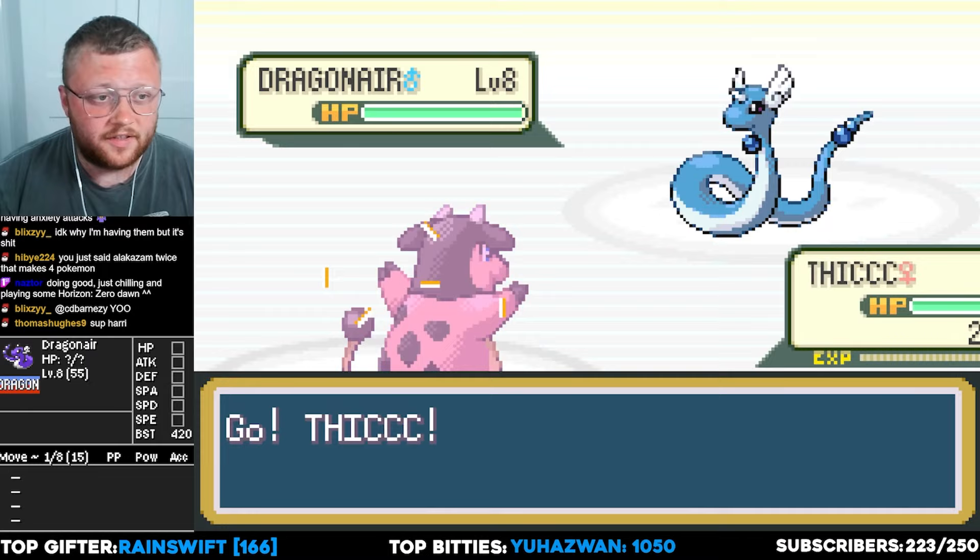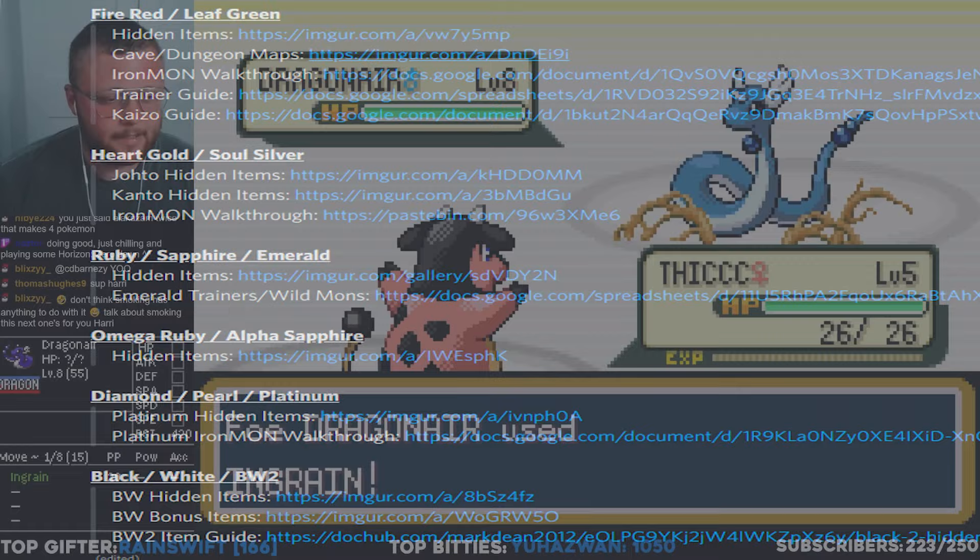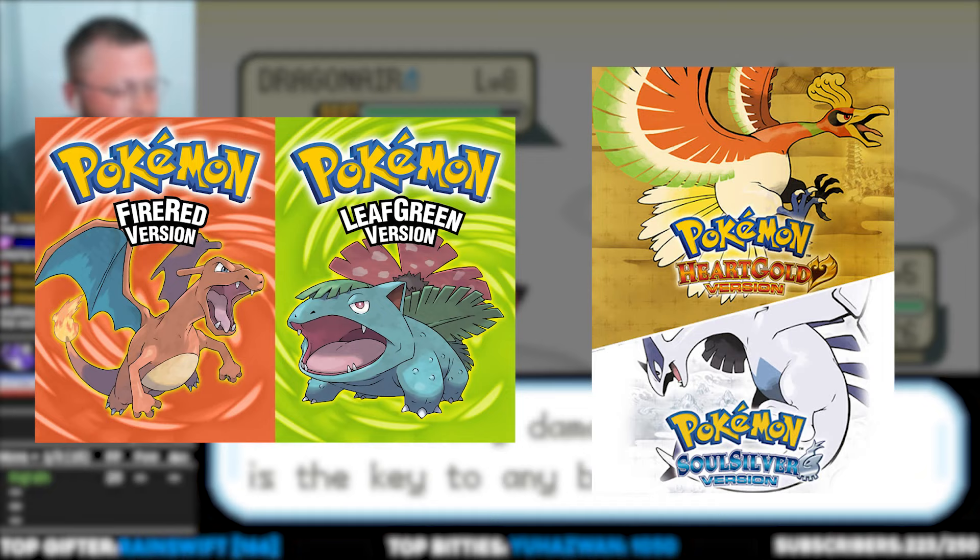Mainly these challenges are being run on FireRed/LeafGreen and HeartGold and SoulSilver. There are always new games being added to this, so please make sure you keep a close eye on the new games being added. However, for this video we are going to stick to the rules based on FireRed/LeafGreen and the HeartGold and SoulSilver runs.